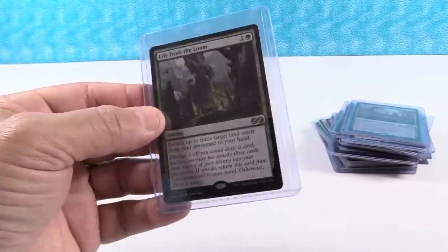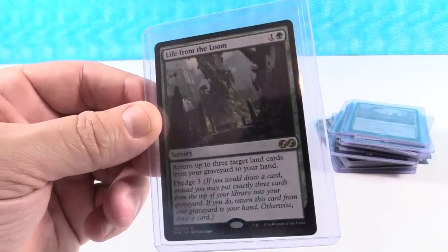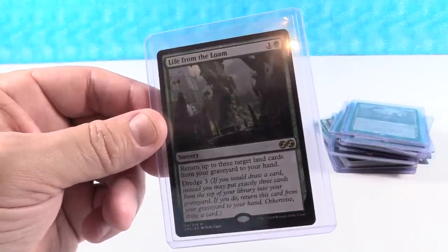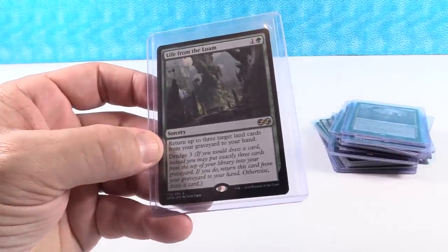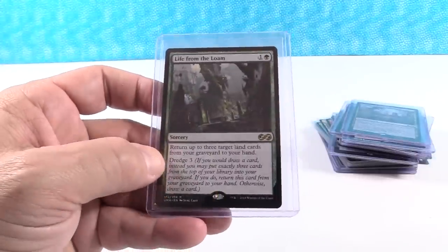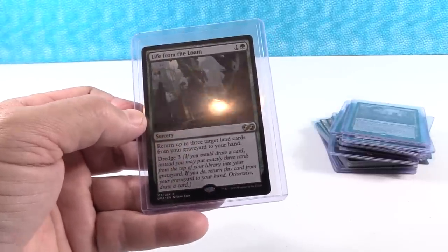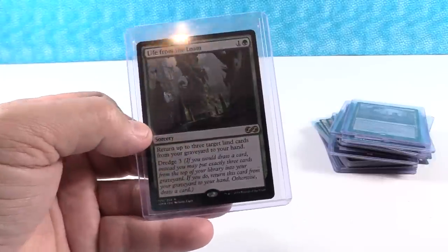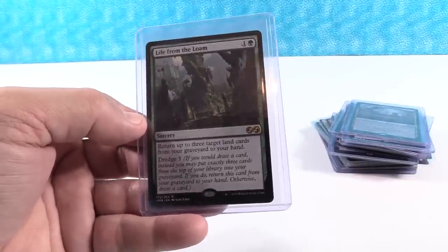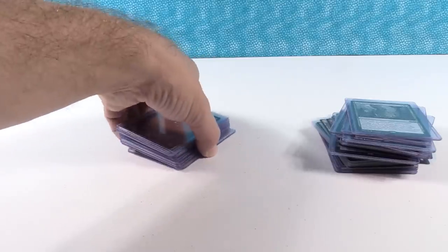Life from the Loam has a really low inventory online. The regular version is $14 and the box topper is $87. I think the regular version goes to about $25. The ability to get three target lands from your graveyard is pretty good, and the dredge ability on it makes this really good in a lot of different formats. As for the box topper, I think $120 is my prediction — there's a lot of room to grow, and there's a tremendously low inventory of those box toppers as well.